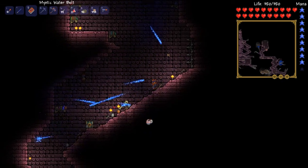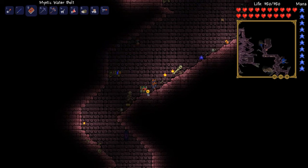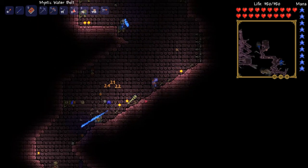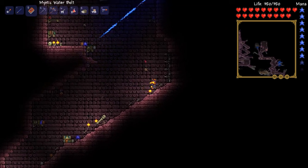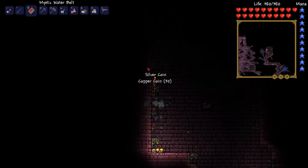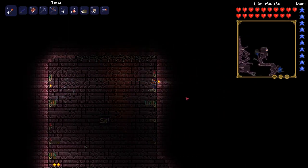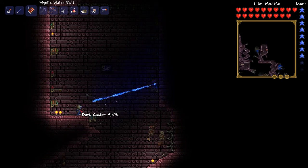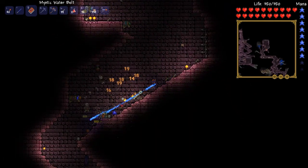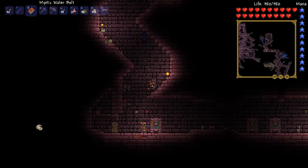Okay everyone, I think we are going to call this an episode right here. This dungeon seems to be never-ending. My inventory is absolutely and completely full. I found a half dozen of these chests that I have no idea how to open — I think it said silver chest. Inventory's full, piggy bank's full, trash bin is full — everything is full, that means this is over. This dungeon is so big. I've seen other videos of people doing these things and no one else has seemed to have it this big. Why is mine so giant? This thing just seems so massive — I don't get it.